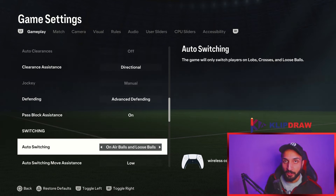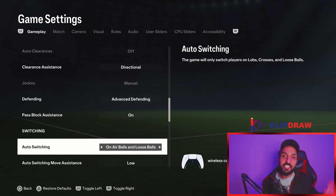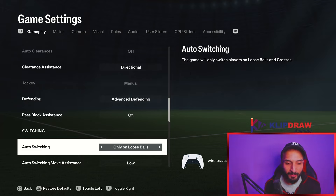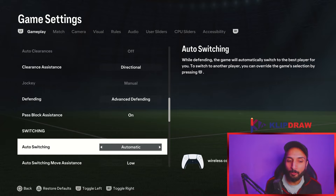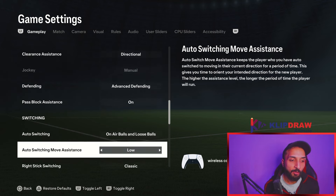For switching, I use on air balls and loose balls. I know many pros use manual, but I have used on air balls and loose balls for years and don't want to change. For the majority of players this is the best setting. Never use automatic. On air balls and loose balls or only on air balls are my recommendations.